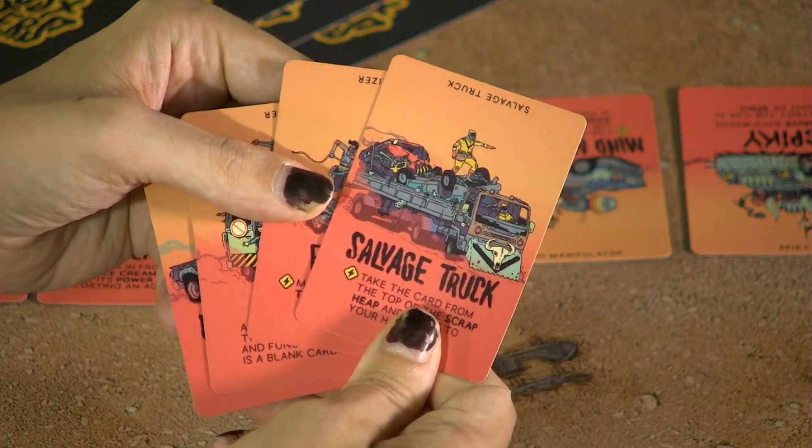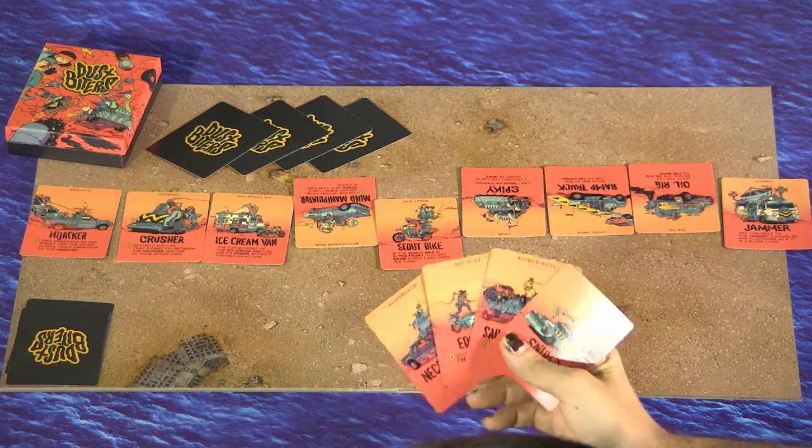Cars with a power have this icon here, and can only be used once per turn. After a player takes their three actions, their turn is over, and the dust storm destroys the car at the back of the caravan. Then the next player's turn begins. The game ends as soon as one player has no cars remaining in the convoy — they lose, and the other player wins.